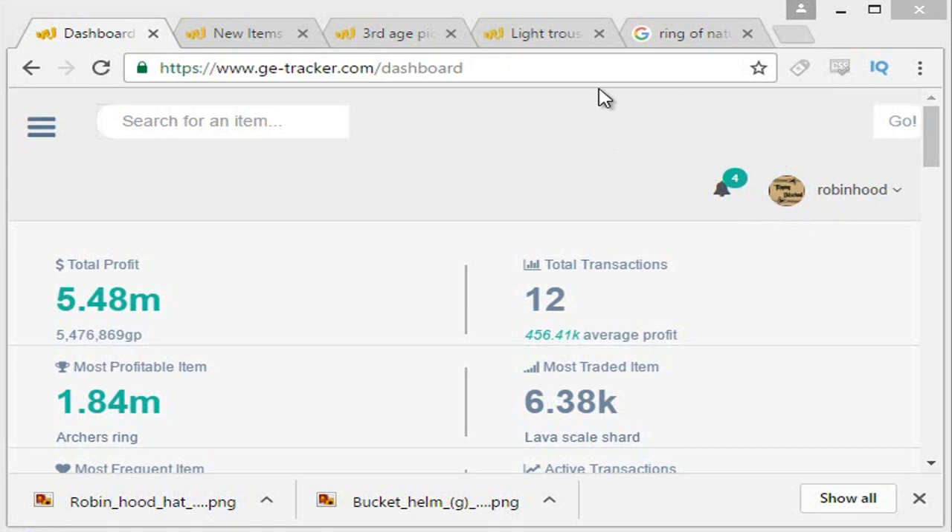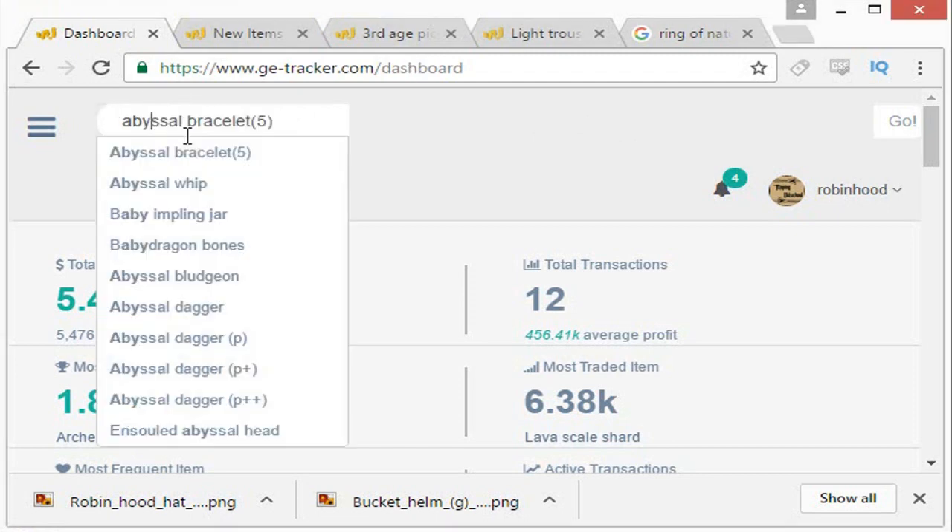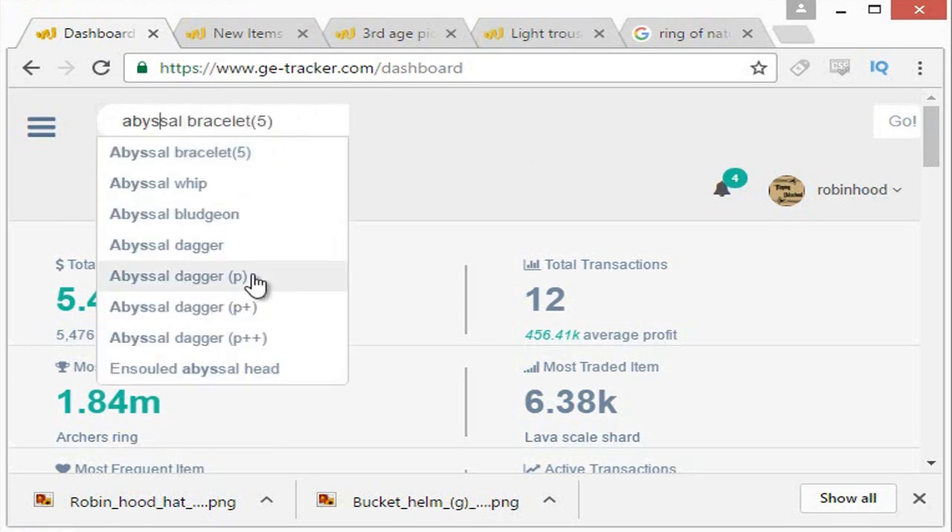To start, I'll show you some items and how I find the trade volume. I'm using GE Tracker — a link will be in the description. It's a website to check up on the analytics of items in the Grand Exchange. We're going to look at some items. First, let's look at an item I won't flip, but that would be kind of considered rare — the Abyssal Whip.